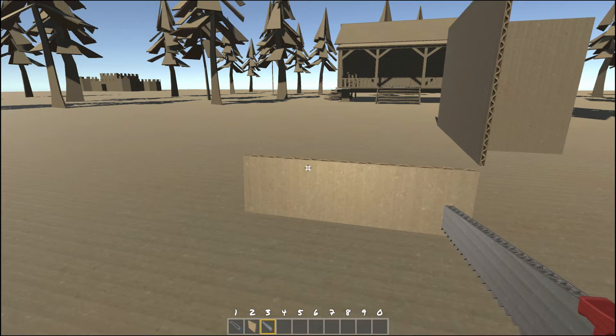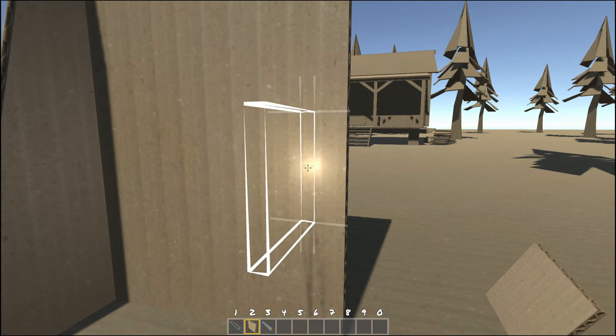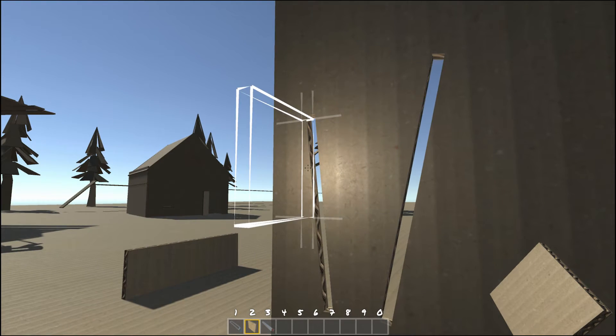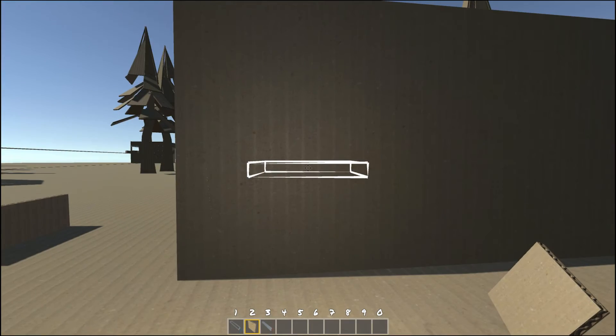One last thing I'd like to show you is filling. So if I add some holes here and I was unhappy with those — let me just remove that piece — and I wanted to fill them back in rather than redo my creation, I can simply target the edge and fill it in. It will treat it again as a single piece of card, so you can reset.